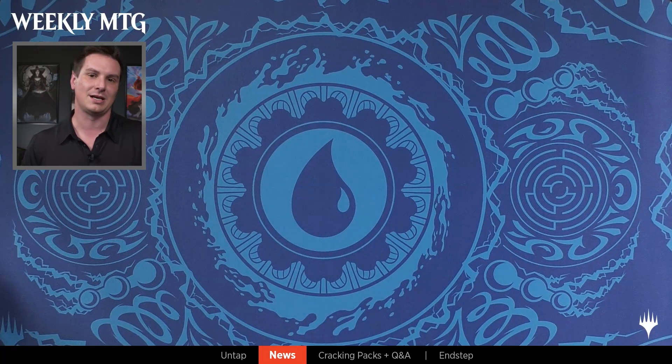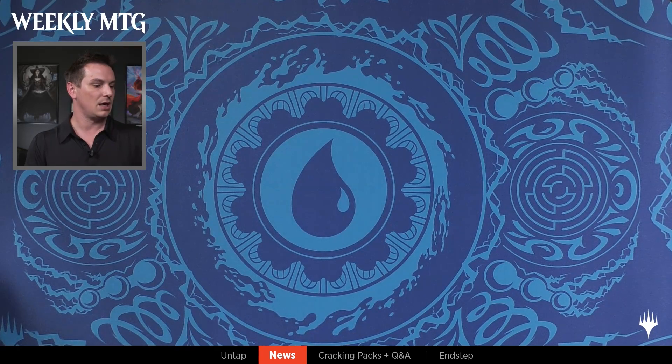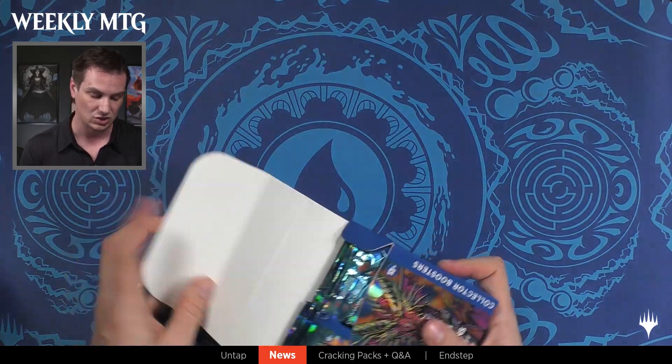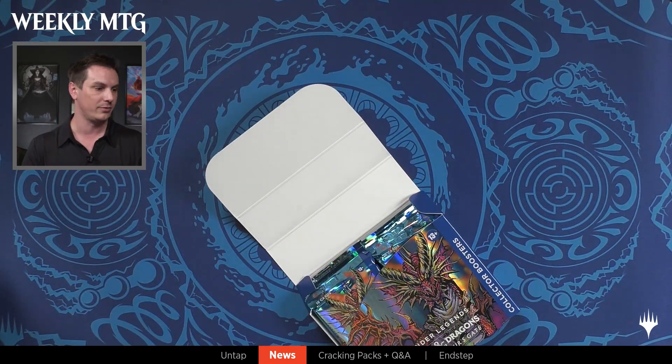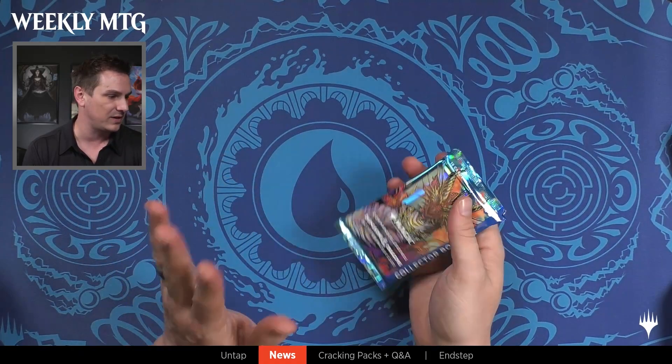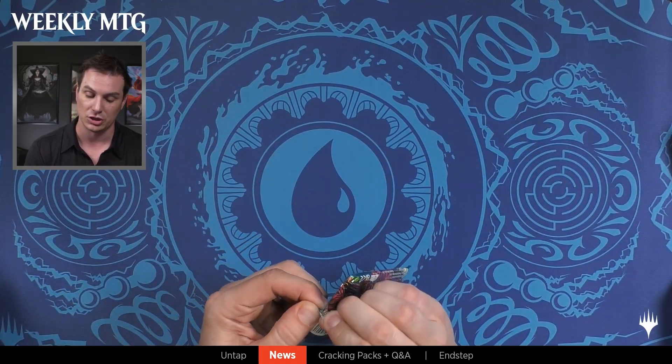The Magic: The Gathering 2022 Starter Kits are releasing this weekend. So if you're looking to get someone into Magic, or if you haven't actually started playing Magic yourself, the Starter Kits are a great place to start. They contain two ready-to-play 60-card decks — one is white-blue, one is red-green. It's got a guide, two deck boxes, five rare cards, and codes for both people to unlock the decks on MTG Arena as well.